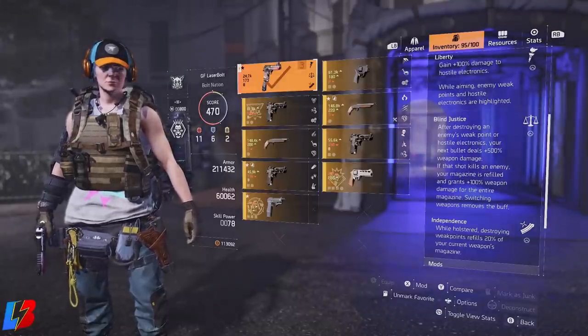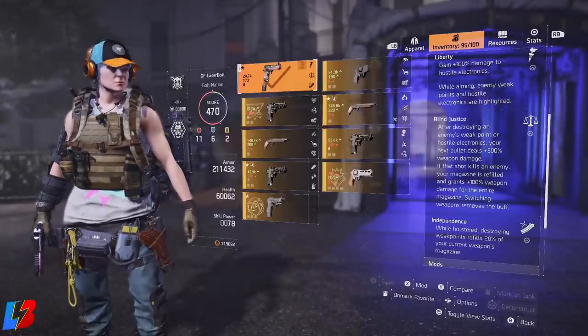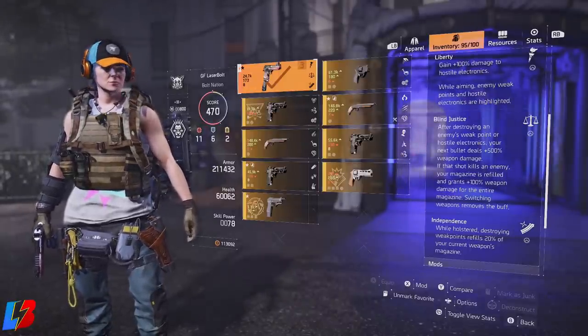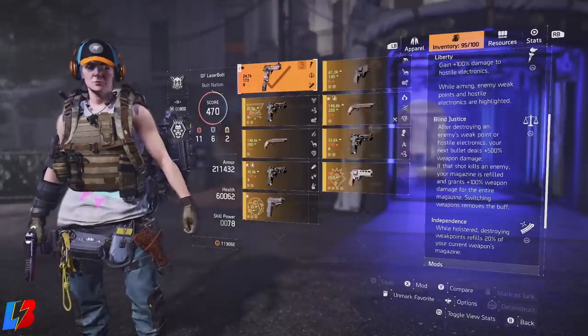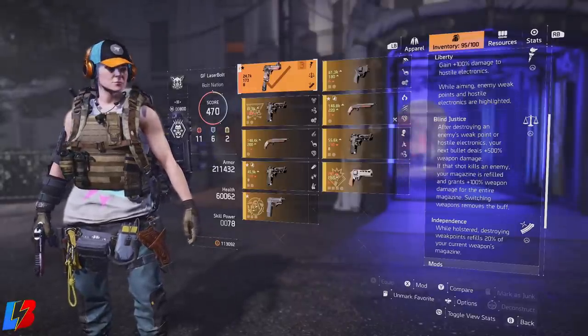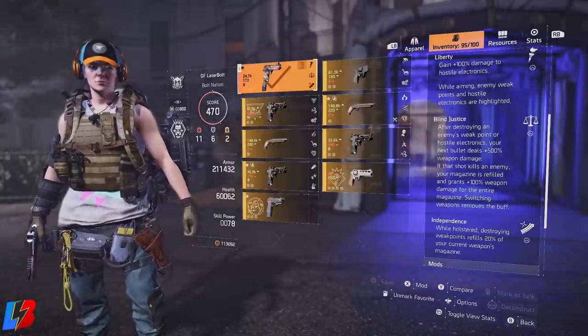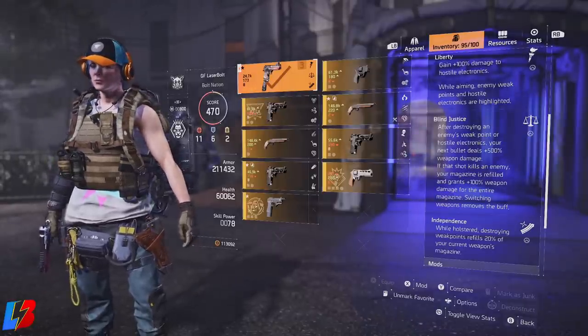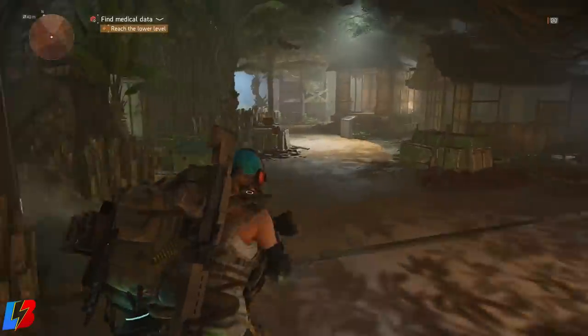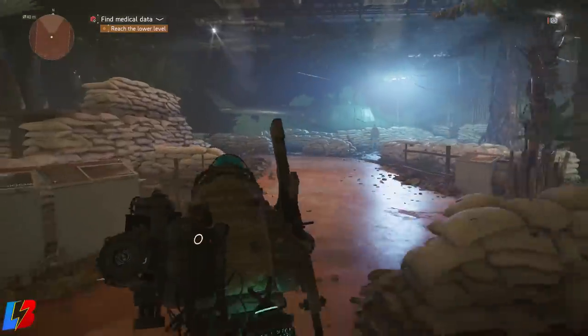The reason why I like the Liberty Pistol is because of its holster talent called Independence. While holstered, destroying weak points refills 20% of your current weapon magazine. This fares very well with the ability of never running out of ammo — you're constantly getting your ammo back because you're always shooting weak points during high-end activities to maximize your DPS and the speed at which you kill enemies.